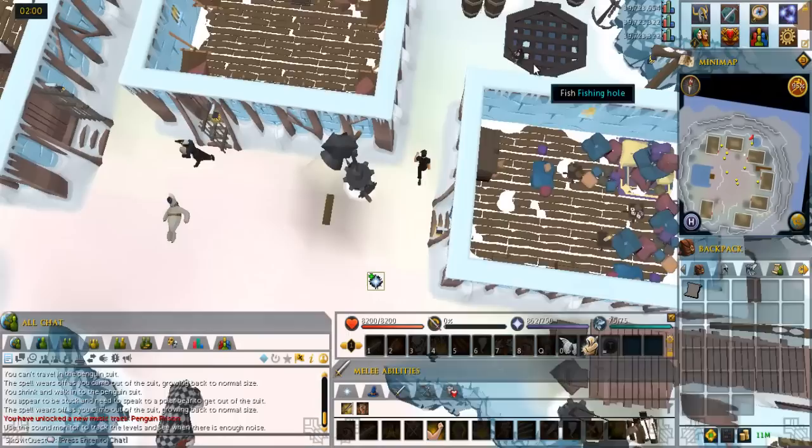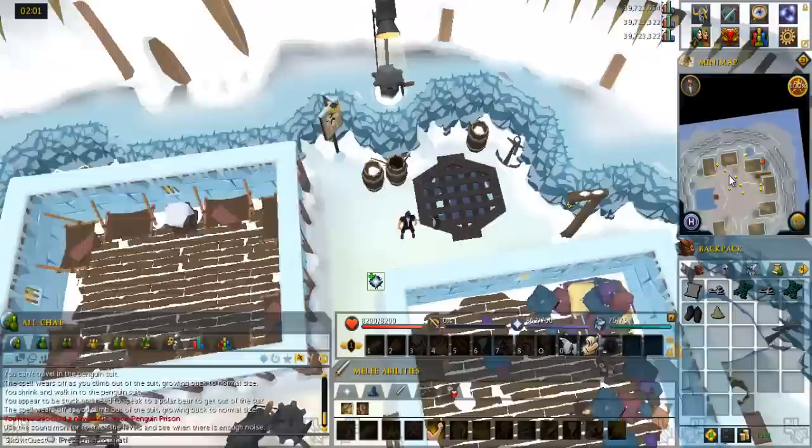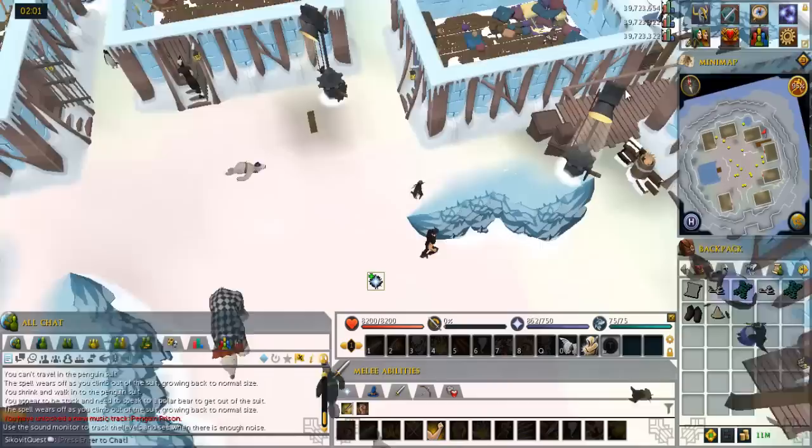Head to the fishing hole in the northeast corner. Fish in the fishing hole until you get a squid and a shark tooth. Then go southeast to the area between the two buildings and take a board from the wood scrap pile.